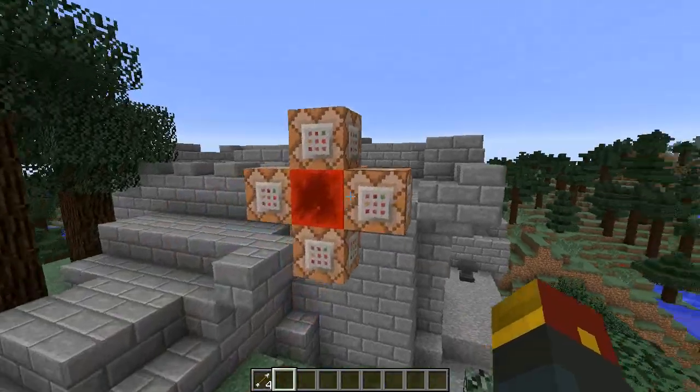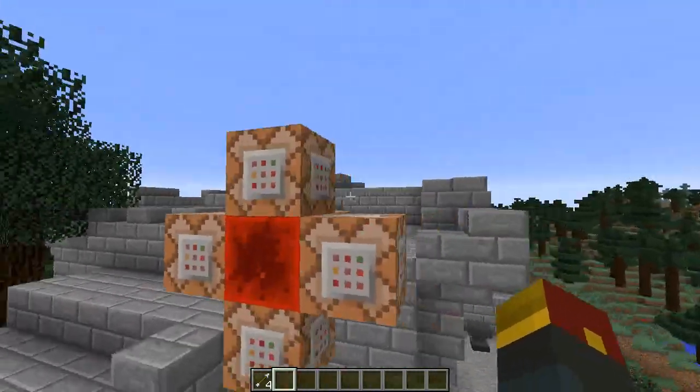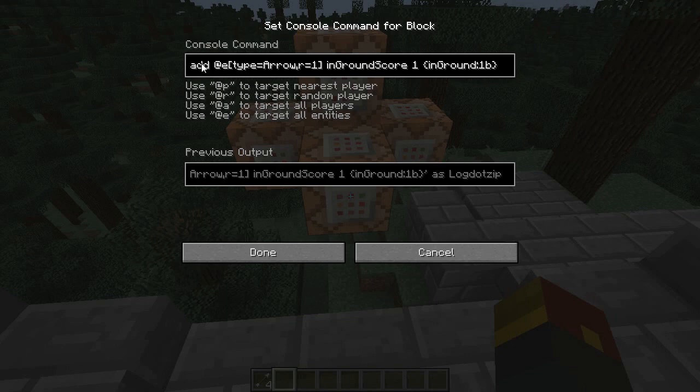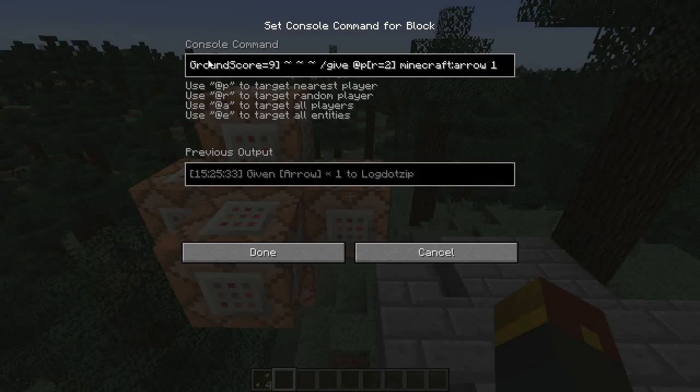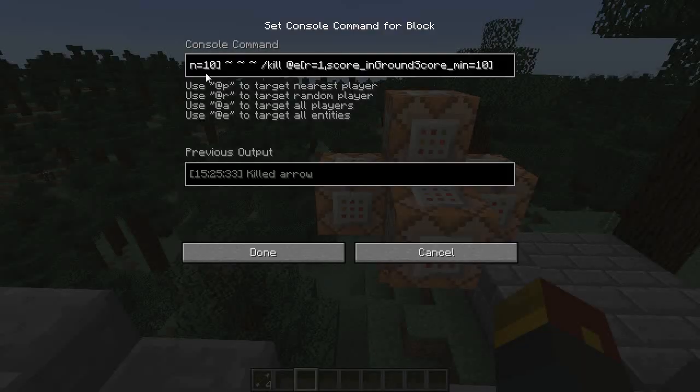What we have over here is a set of command blocks. The top and bottom ones simply replace the redstone block over and over again, triggering them constantly. The first block gives the arrow entities fired by the skeletons a certain score type — this is called the 'in ground' score. It constantly adds a score of one to all the arrow entities, and once it hits a minimum of nine, it gives your player — assuming you're next to the arrow — a single arrow, adding one arrow to your inventory.